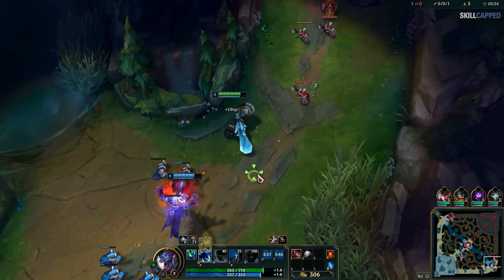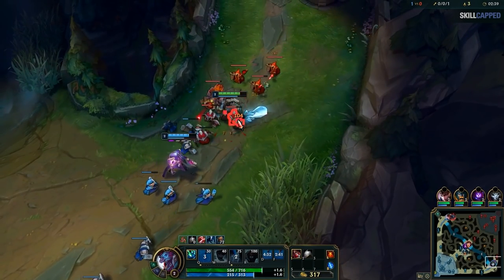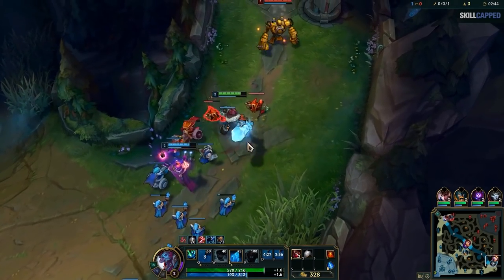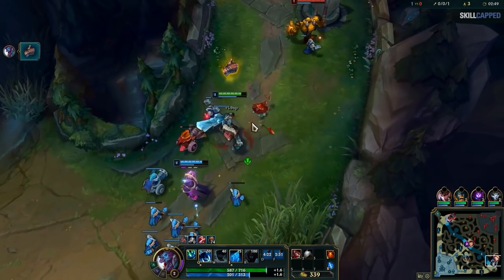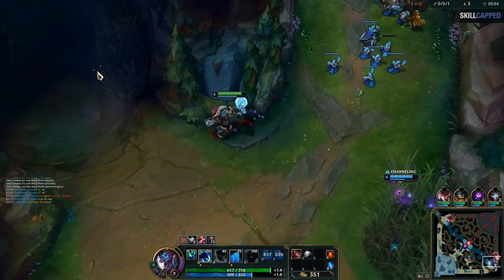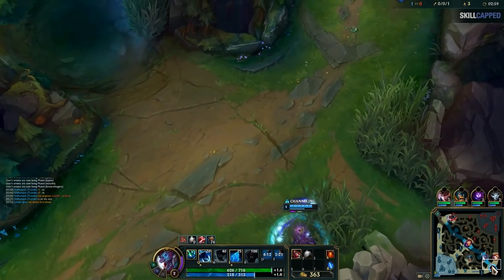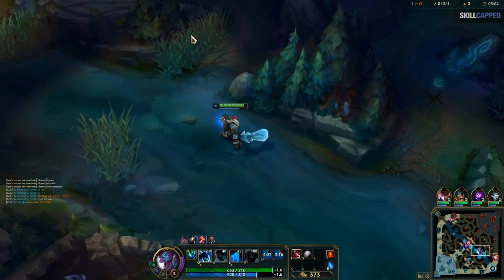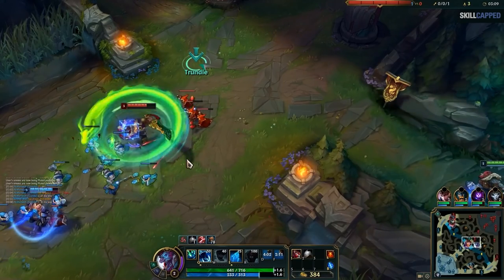It's going to be hard to get this wave in super fast because Jhin is pretty slow at pushing and it's a cannon wave. But we get the wave in. Jhin's going to reset with his gold. I have a timer to roam here because the wave is going to start slow pushing towards our turret, so Jhin won't really need my help. So I have a small roam timer here — probably won't get much but might as well try.